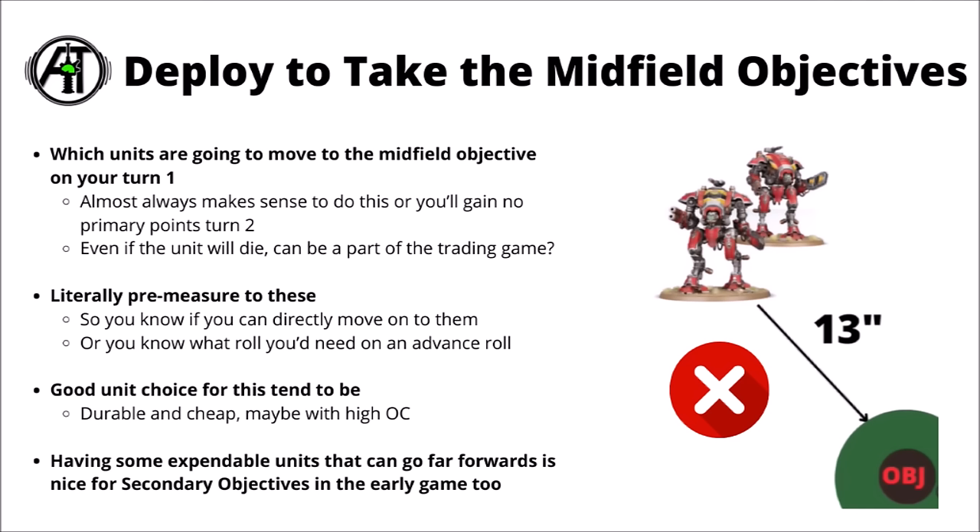Talking of objectives — when setting up you need a plan for taking midfield objectives and getting primary points. For deployment, I'd literally think which units are going to move onto midfield objectives turn one and make absolutely sure they're deployed within range to do so. It's rare you'd have an army that doesn't want to move anything onto a midfield objective turn one, as that basically guarantees no primary points turn two. The ideal is having a cheap unit the enemy decides to charge with something significant, leaving that significant unit exposed in the open for the rest of your army to light up.